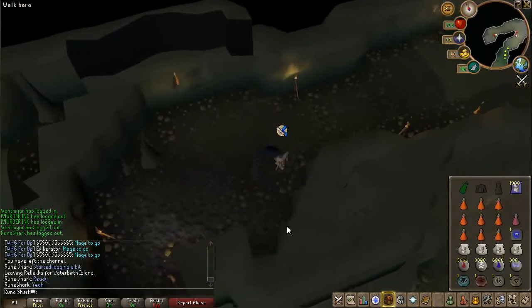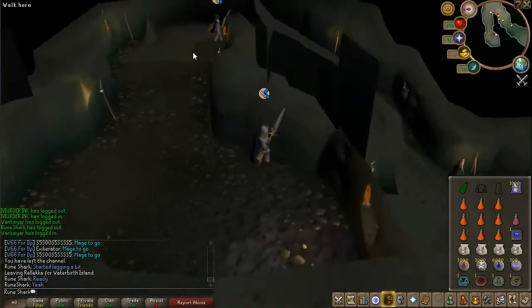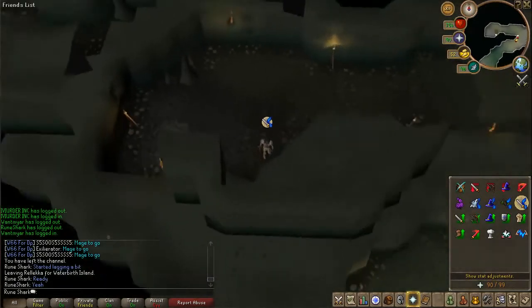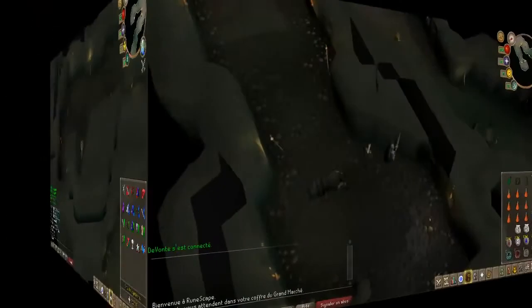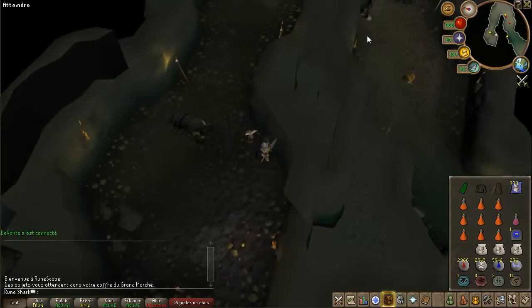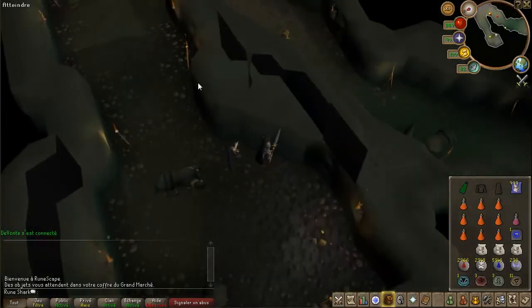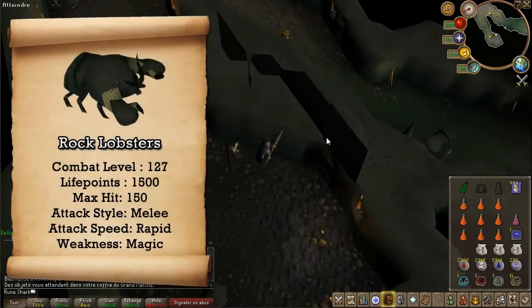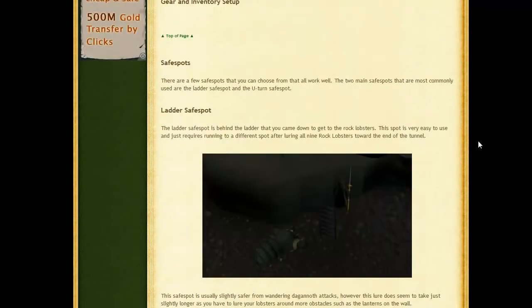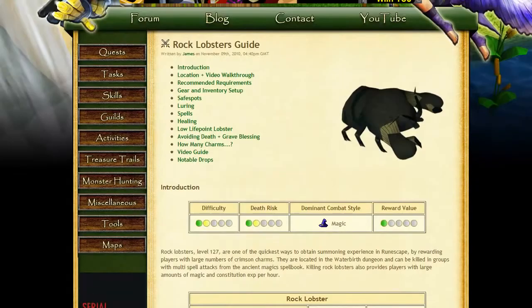Once down, run behind the ladder and find yourself a free world — you'll notice if someone else is there so you'll need to hop. After hopping around 15 worlds I managed to find a world — it's actually the French world. I just did a quick run to clear out the loot on the floor and make sure it's all good. Now I'm going to bring up some information about Rock Lobsters on screen, and then use the guide I'm writing on the RuneShark website.